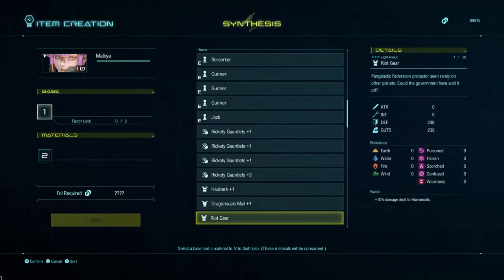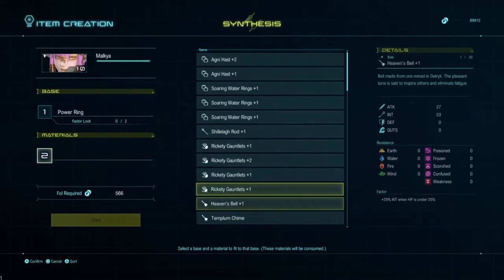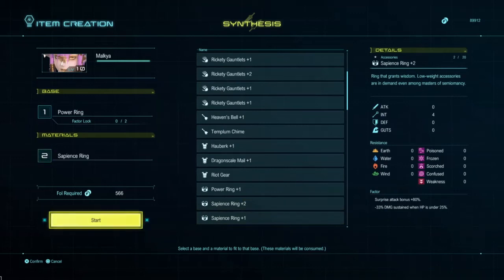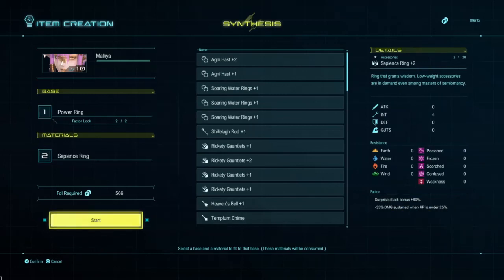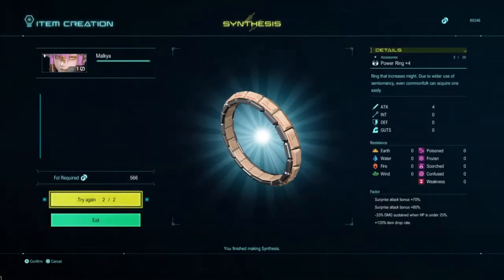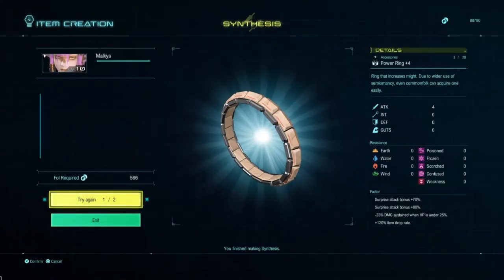Now the ores I used for this, as previously stated in the video, are gold ores — you'll only need these. Because later in the game you'll get 5-star materials that help you get better EXP Gained in Battle factors. However, for now you just want to use gold ores. Well, that's it for the video. I hope you enjoyed, and please subscribe and hit the like button. Have a nice day.